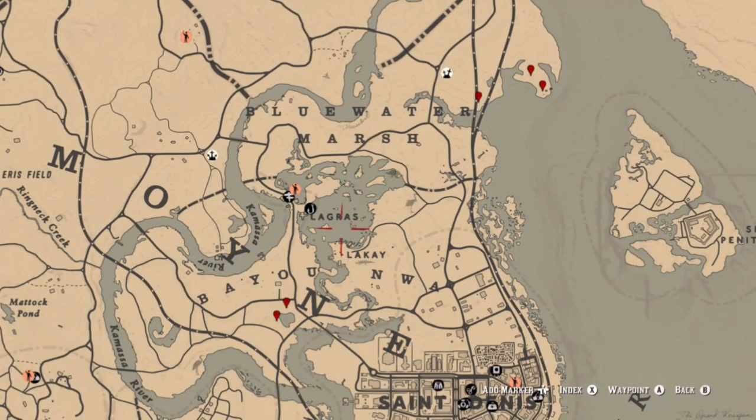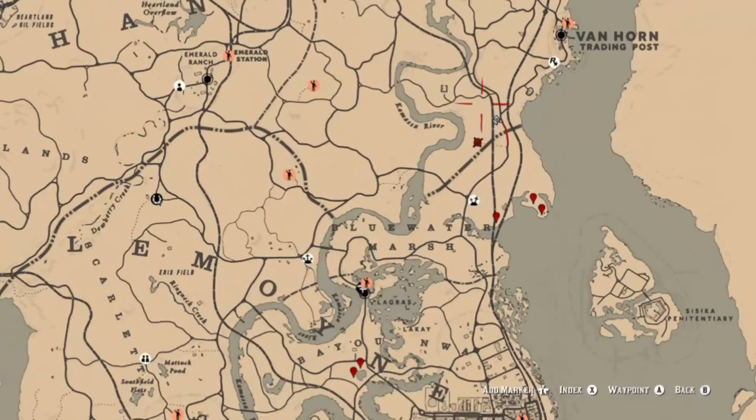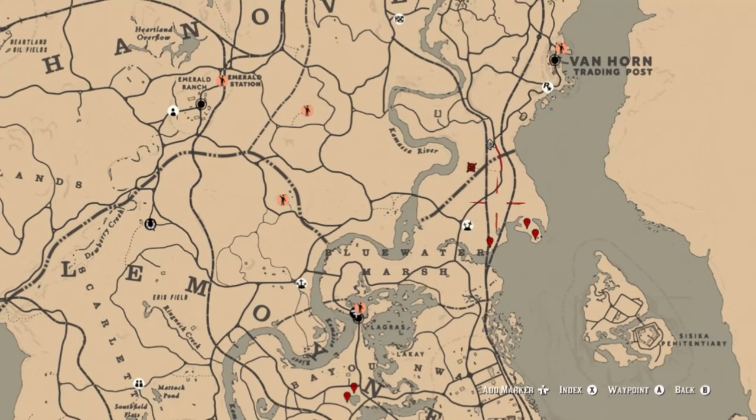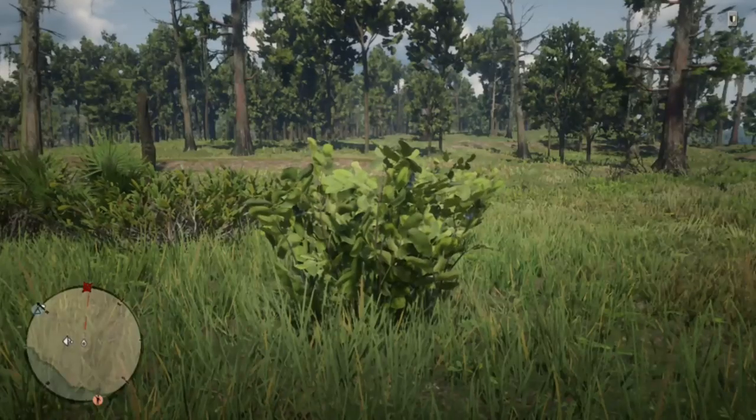For mint, here are some locations — there are two specific spots right in the bayou, in that peninsula a little south of Van Horn, where you can get your mint. In this area, if you're hurting for herbs, there's also plenty of thyme and oregano that you can find.